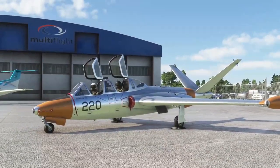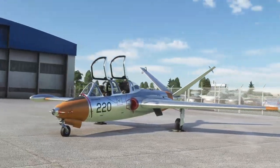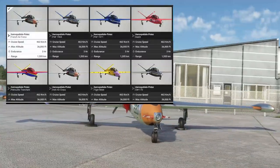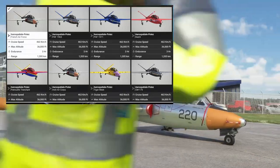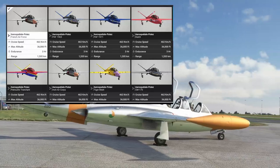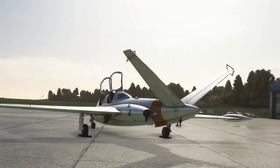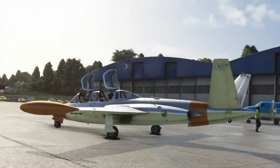When released, this will be available with eight liveries. The one you see here is the Irish Air Corps. There'll also be a couple of Pakistani Air Force liveries, the Dutch, the Patrouille-Tonchon, the Irish Air Corps, the Tiger Meat livery — which is excellent — and the CM-170 Classic all-metal paint job.